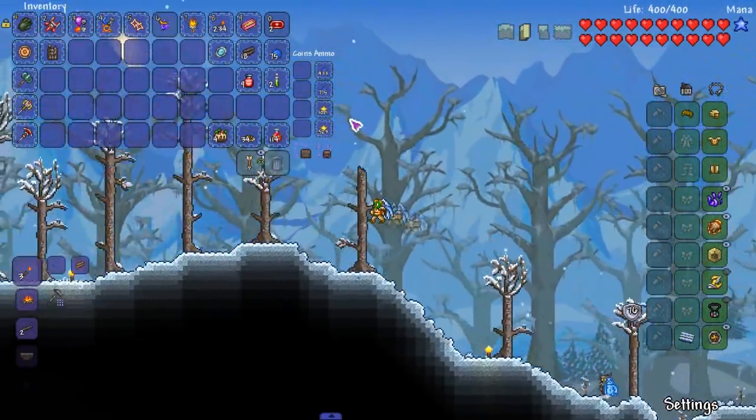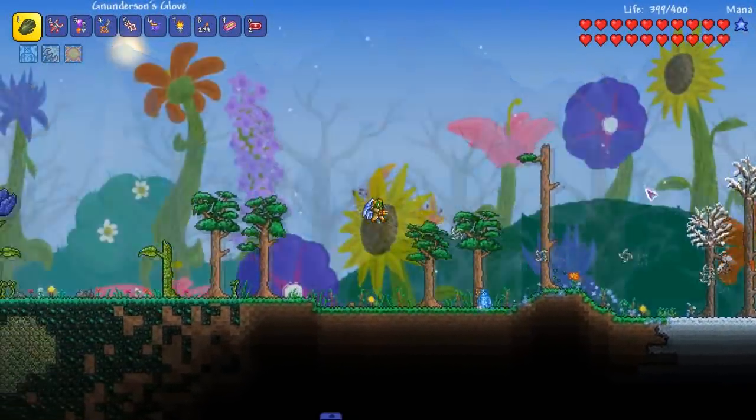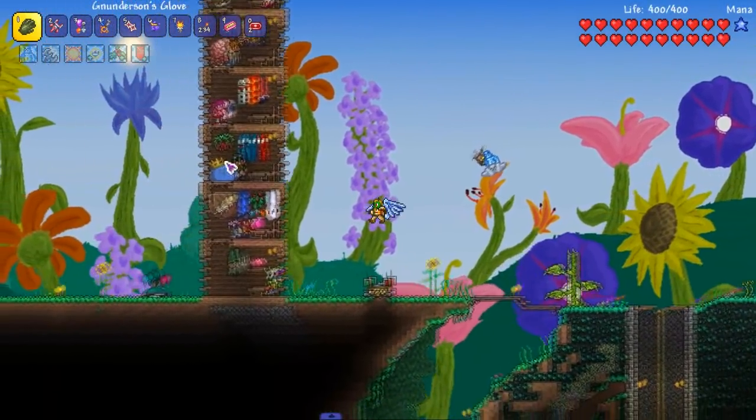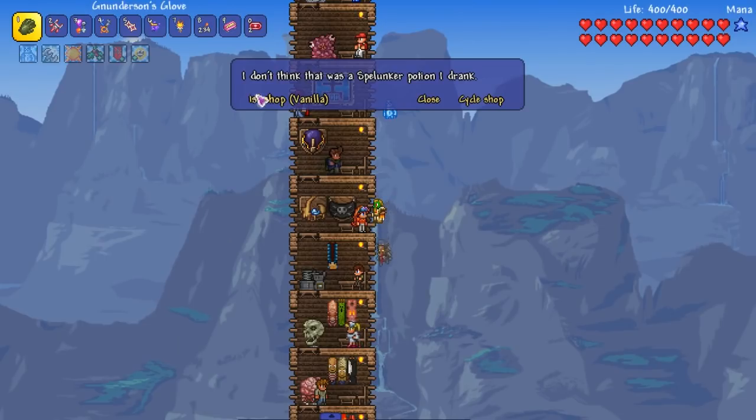Ready to fight this Dusk bitch - Dusk bitch doesn't stand a chance. Although we need potions. Don't ever touch me again. We're gonna be so overpowered, maybe we don't need potions. Gonna hit so damn hard since we have triple everything.